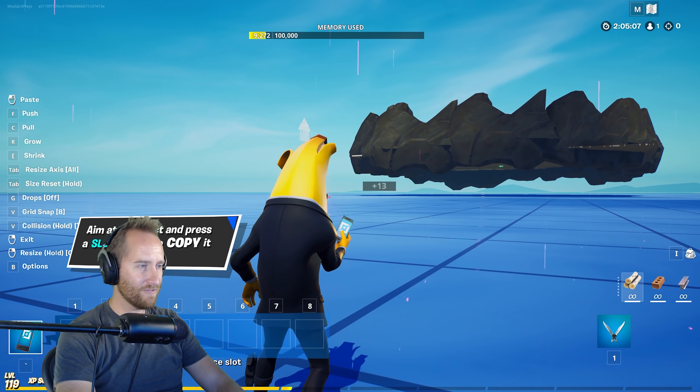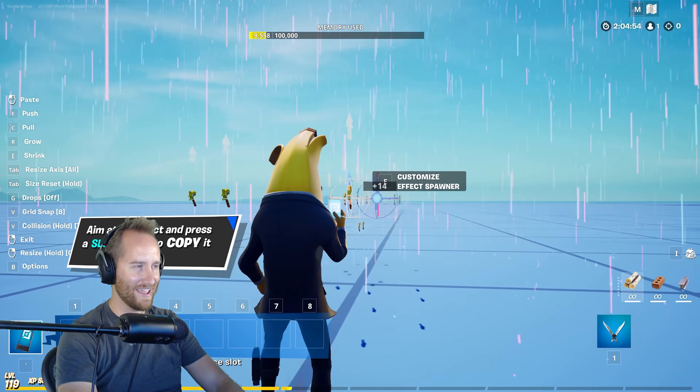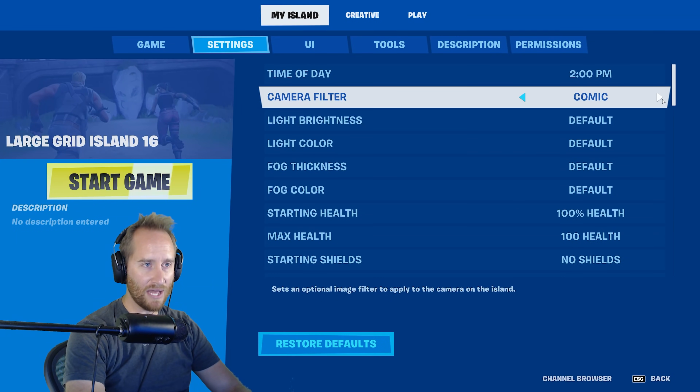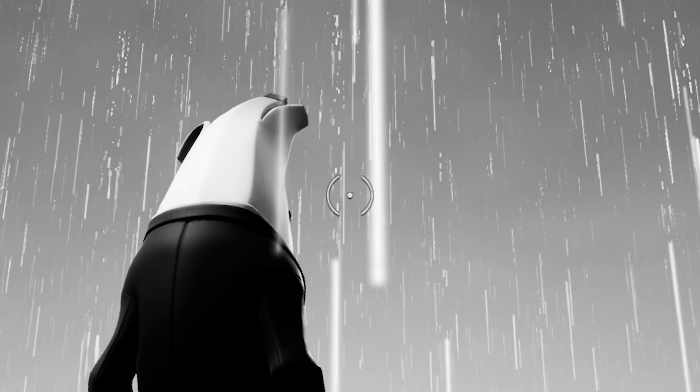So now you can have crazy light waterfalls, or you can have nice little rainstorms. I'm gonna place down a million of these things and just see what it looks like. That's quite awesome, guys! I want to put on the black and white effect — the film noir. Oh my gosh, now it's a rainy day in the depressing world of the banana.